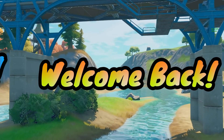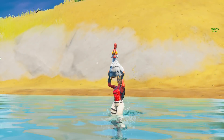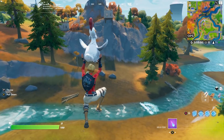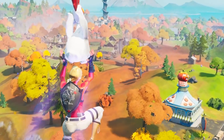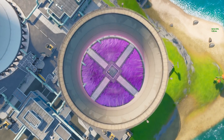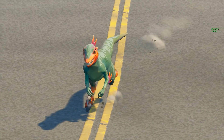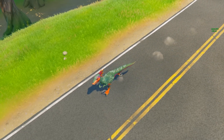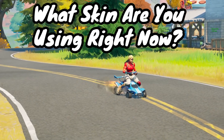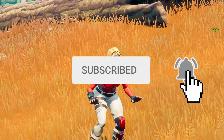Welcome back to another Fortnite Mythbusters video. This time we're testing what happens when you bring a chicken into Steamy Stacks. You can kind of float in the air when you grab a chicken and jump, and if you use one of the gravity lifts you can get launched super far. I'm curious if bringing one into the flying area of Steamy Stacks will let us fly even further. Be sure to leave a thumbs up, subscribe, and comment what skin you're using right now.